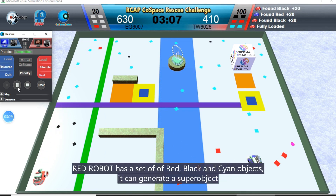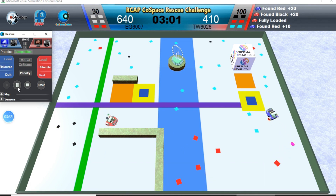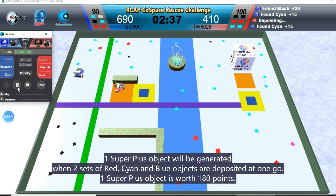Red robot has a set of red, black and cyan objects. It can generate a super object. One super plus object will be generated when two sets of red and blue objects are deposited at one go. One super plus object is worth 180 points.